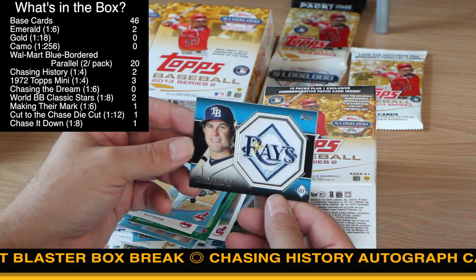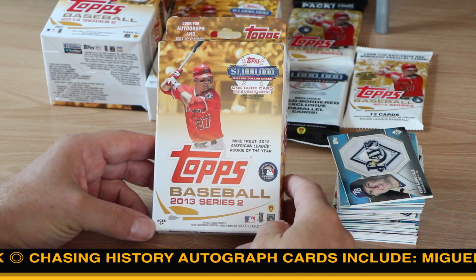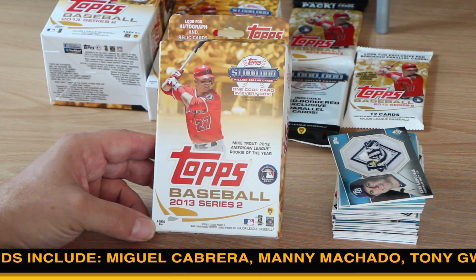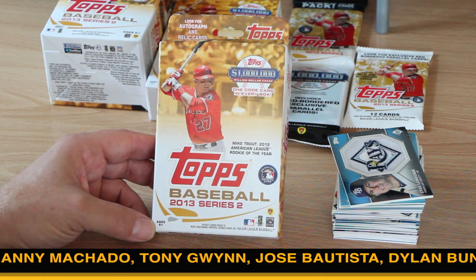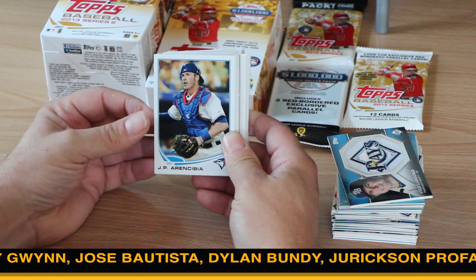All right, we'll be back first with our bonus footage. So here's our bonus coverage. The first thing we're going to do is a rack box — this is a Target rack box, so you're going to see the red variation cards inside. We're not going to slip any thousand-dollar sign cards inside the pack.